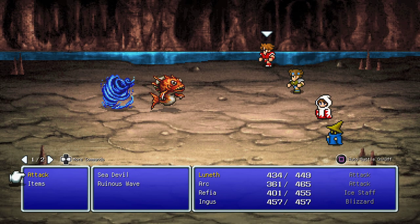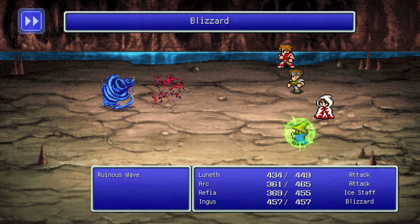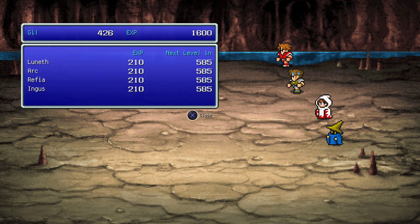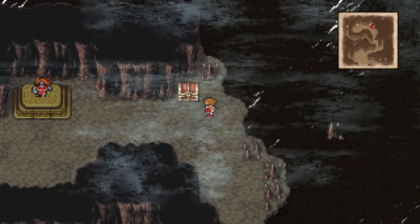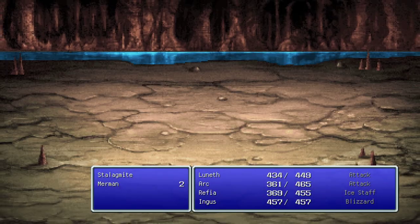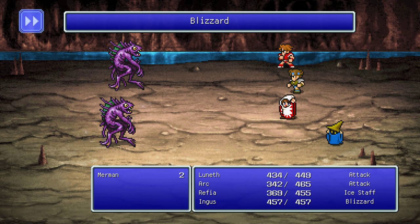New enemies here: Sea Devil and Ruins Wave. We're missing two enemies — let's see if we can find them. There's the boss area. There they are: Stalagmite and Mermen. Mermen — interesting.